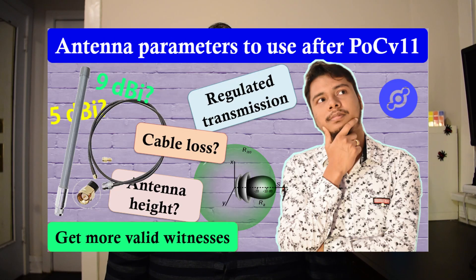Tip number ten: declaring correct antenna parameters in the Helium app. After the implementation of POC version 11, the antenna gain parameters are used to calculate the validity of a witness. So you should mention the correct antenna parameters in the Helium app. The height can also be mentioned, but it is not currently being used in the calculation.